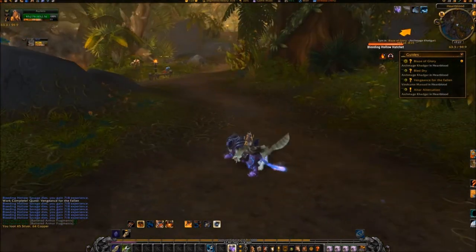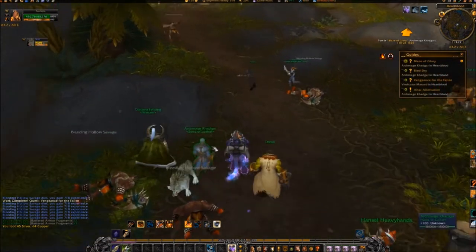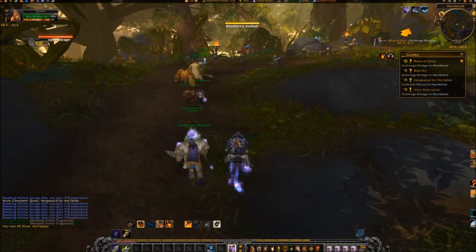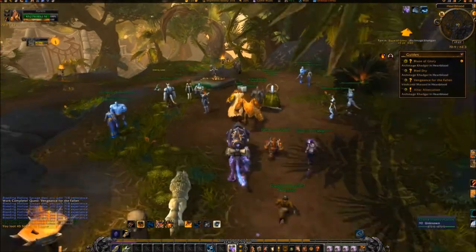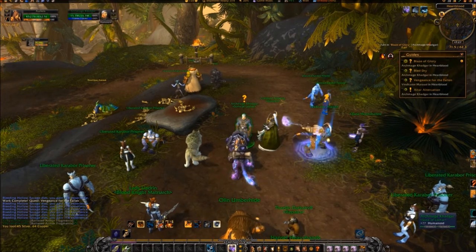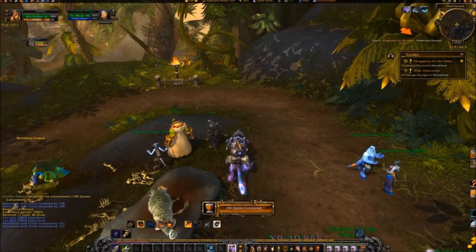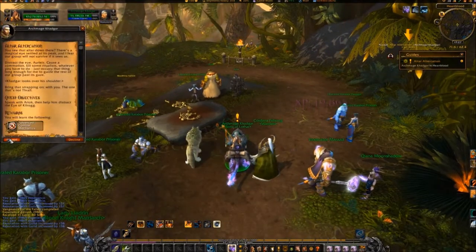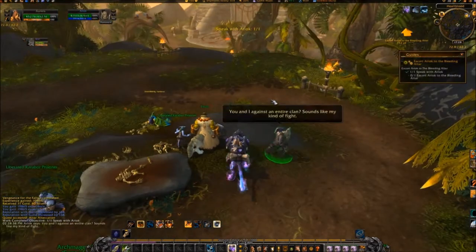When finished, travel to coordinates 71, 62 and turn in the quests to Khadgar. Turn in Vengeance for the Fallen to Vindicator Maraud. Accept the quest Altar Altercation from Khadgar. Speak to Ariok at 72, 62 and select 'Khadgar has asked us to go distract the Kilrogg.'